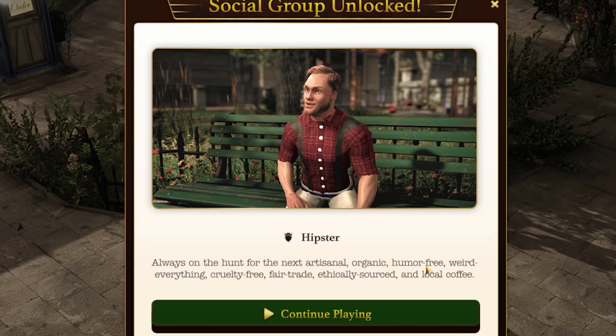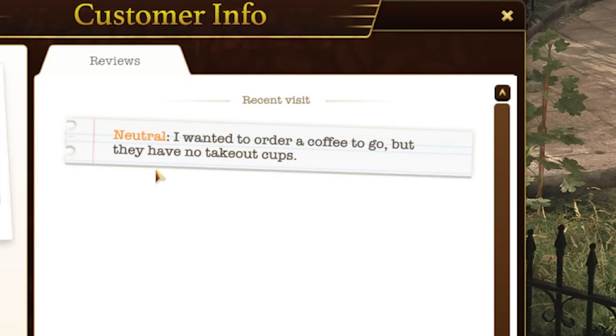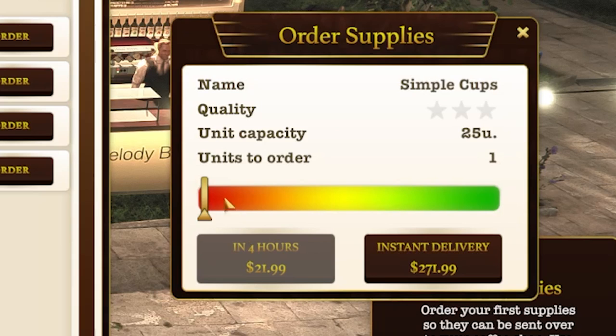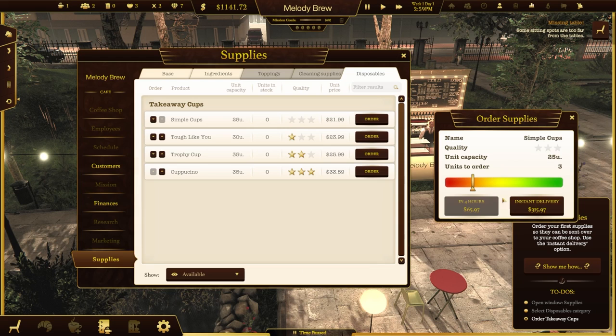Customer number two is a hipster, always on the hunt for the next artsy, organic, humor-free, weird everything — cruelty-free, fair-trade, ethically sourced and local coffee. Wow, that's a mouthful. He wanted to order a coffee to go but we have no takeout cups — that sounds like a crisis. Simple cups I guess would work. We'll order three units — $315. Somebody's making a fortune off those cups.